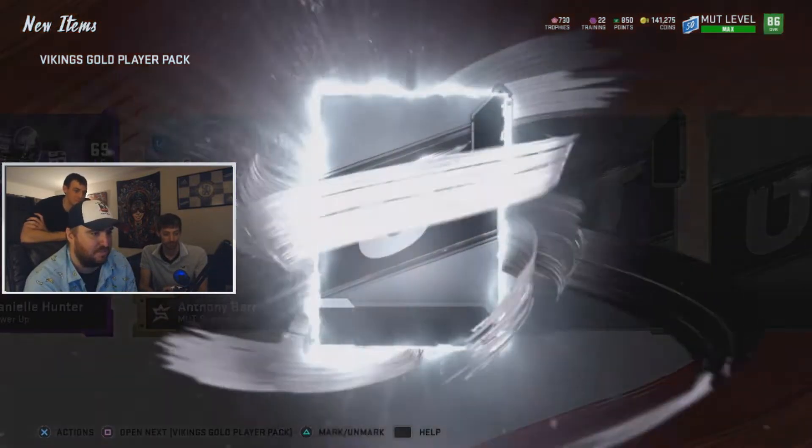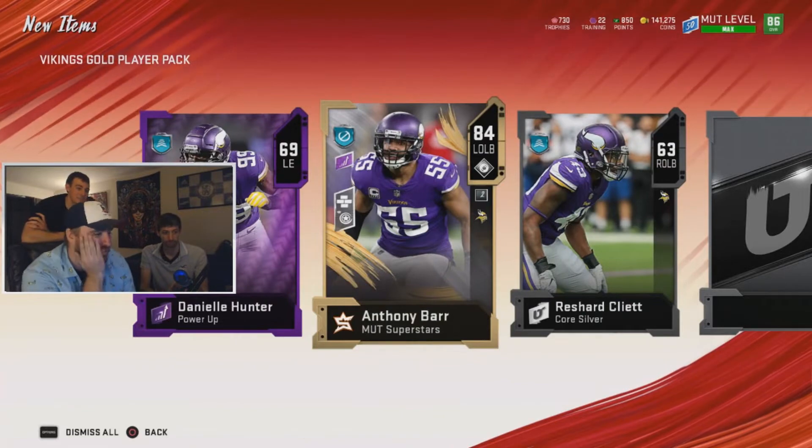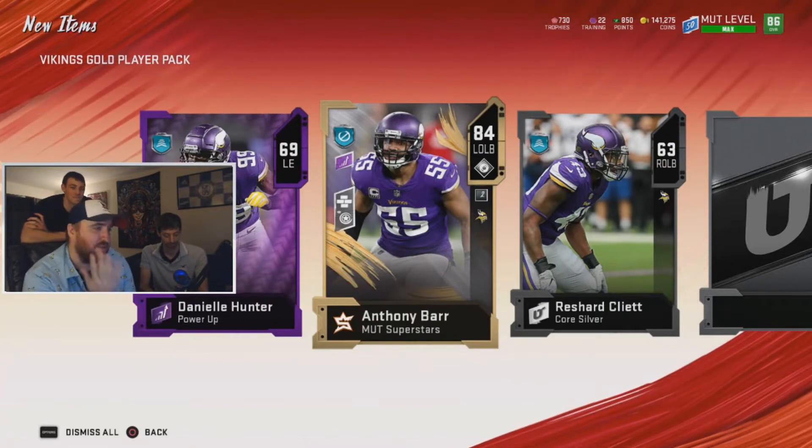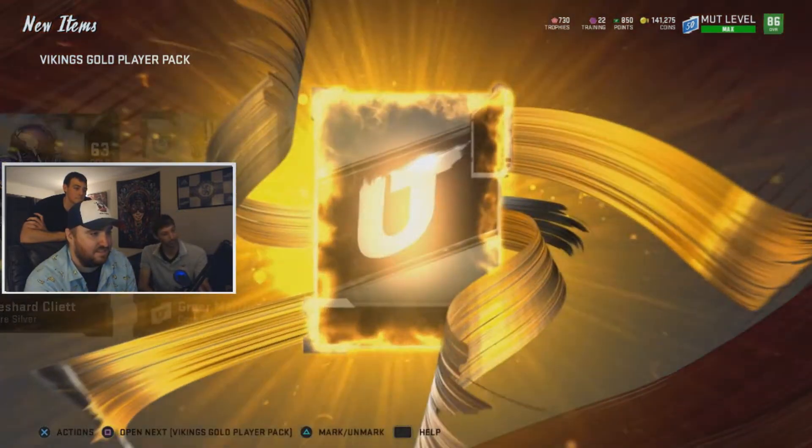A Danielle Hunter power up — not bad. Anthony Barr, 84 overall superstar — I think he sells for about 50,000 coins. It's a pretty good pull. Is he part of the set? It's a superstar card, so it's a special card right now. 50k — pretty good. Another gold.